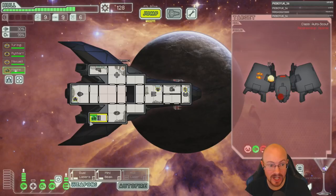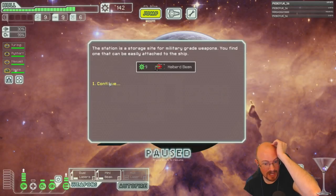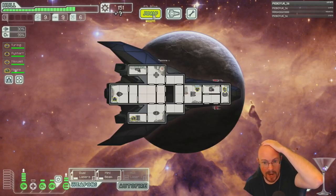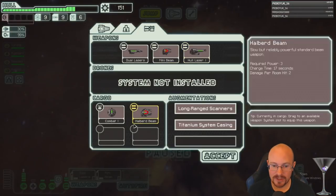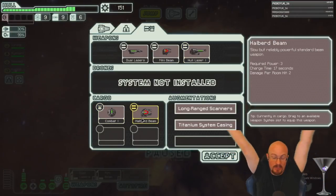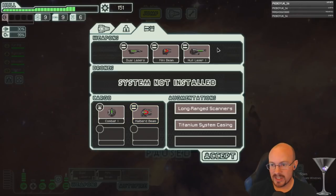We've gotten a free hole laser, a free combat drone, and a free halberd beam. The game is finally giving me some good RNGesus.